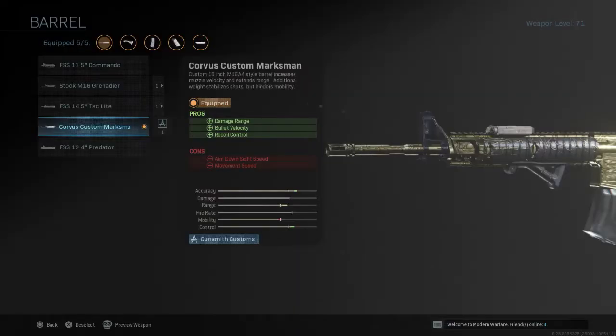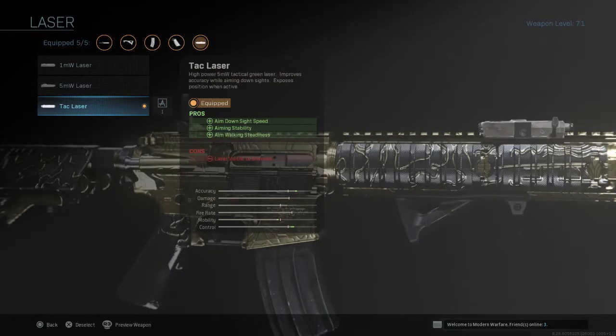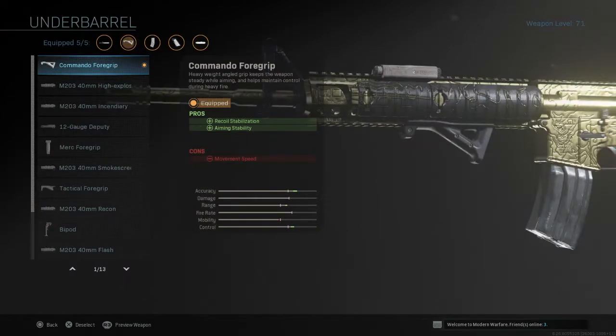Let's get into the setup. For the barrel you're going to be using the Culvis Custom Marksman to increase damage range, bullet velocity, and recoil control. You're going to want the tac laser to increase the aim down sight speed. For the underbarrel you're going to have the Commando Foregrip.